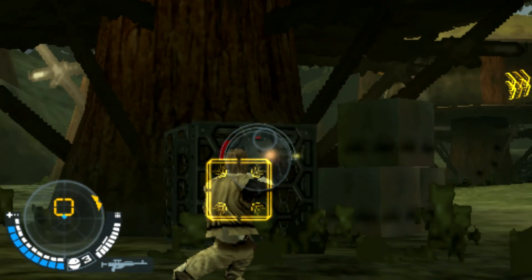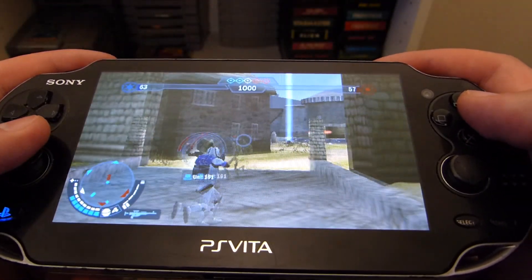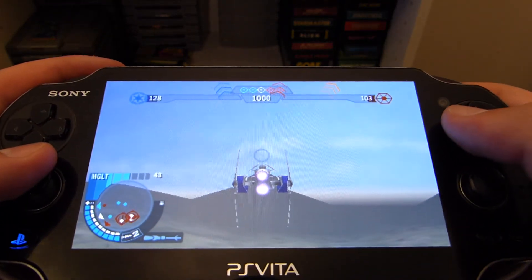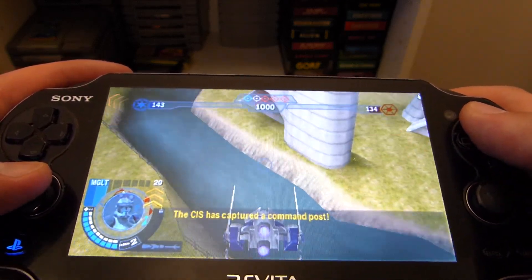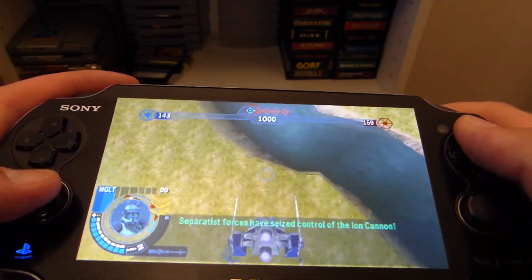The game controls just as well as it did back in Renegade Squadron, but for some reason they flipped the controls for space combat. Now your throttle's on the left analog stick and your steering with the face buttons. On default controls it's the other way around, but with my personal preference of alternative controls, it's a little bit off.